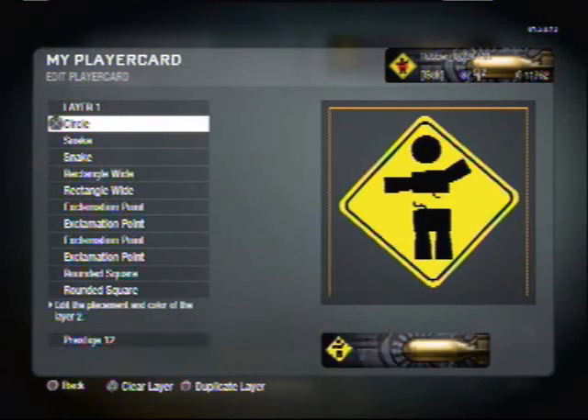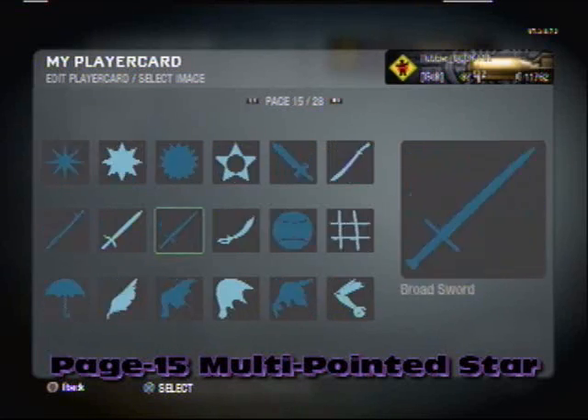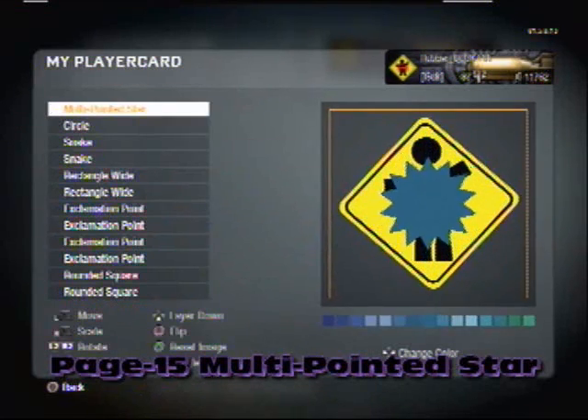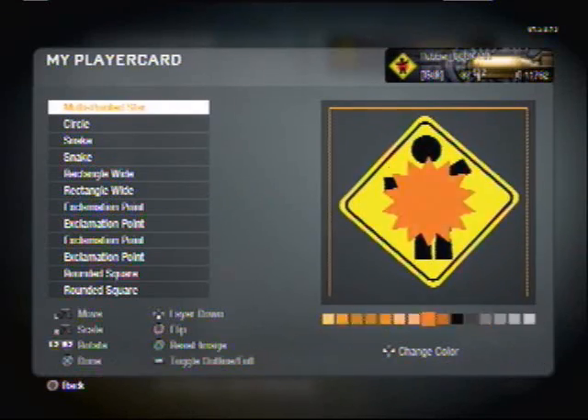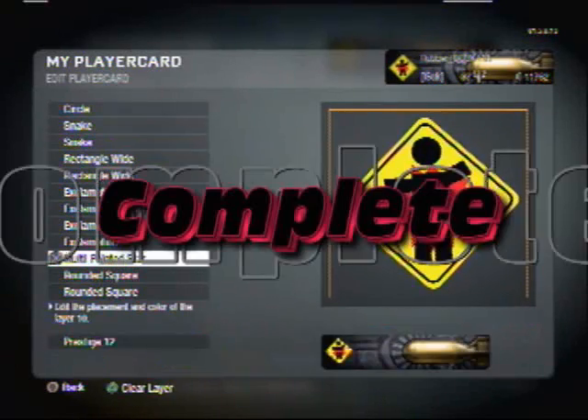Then you want to go all the way down to page 15 for the last ingredient in this awesome emblem — multi-pointed star. Turn that a nice reddish color, like blood, and pull that down. Bam. There you guys go, there's the first emblem done.